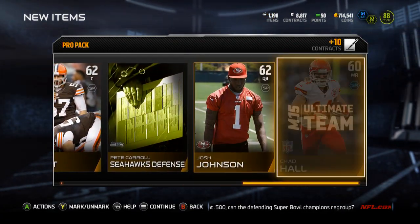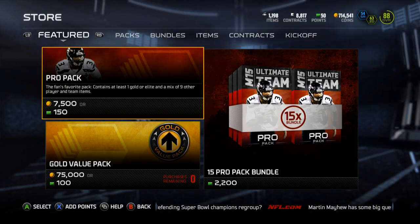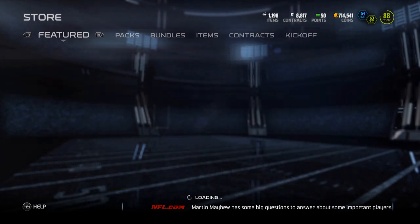Gold is going to be Tremaine Brock. Do I need him? Yeah, I do need him for the elite 49ers collection. Alright, that's going to do it — didn't pull anything, but thought I'd put up a video with coins.